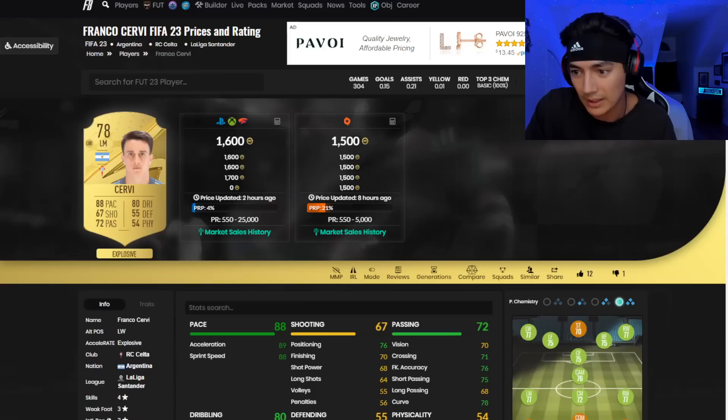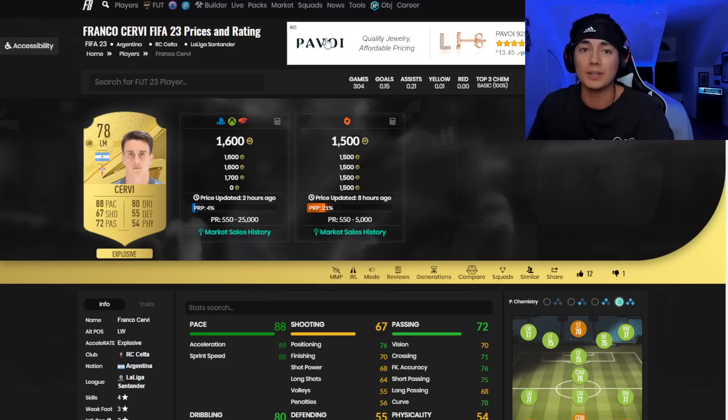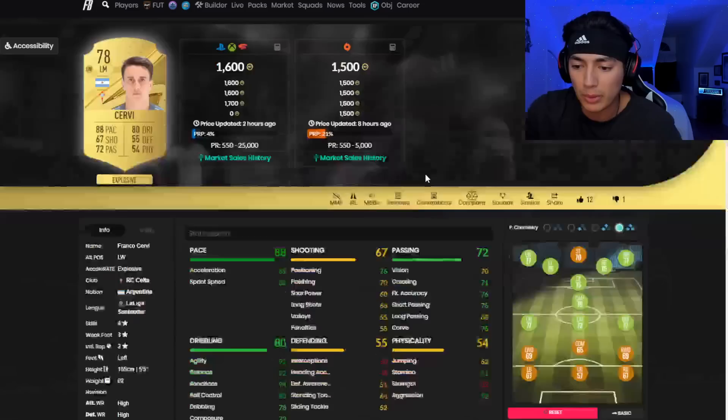I'll give you a couple of examples of players that I did. What I like to do when I make these investments — I buy a ton of the cards and I like to play the game; I actually really enjoy the gameplay this year. So I'll buy say 50 Servis and then I'll go play drafts. I'll buy 50 Sebastian Palacios and I'll go play a draft.